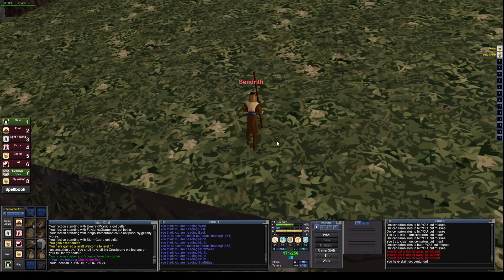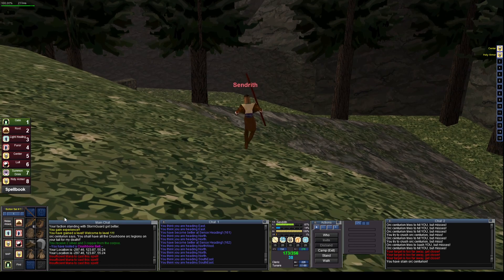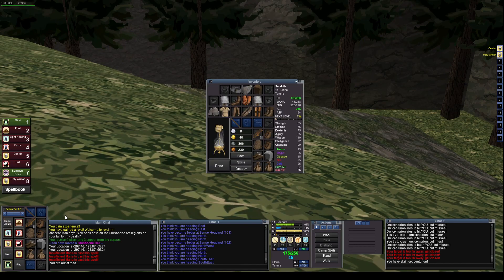Hello everybody, back on Cendrith and we just dinged level 11. We are going to gate back to Felwith now — I don't have the mana for it yet, but once I do we're gonna gate back to Felwith, get Summon Food at least, and maybe buy another spell just to throw away some of this small coin we have. Even though we'll be right next to the bank, I kind of want to buy one of the spells I know I'm going to use.